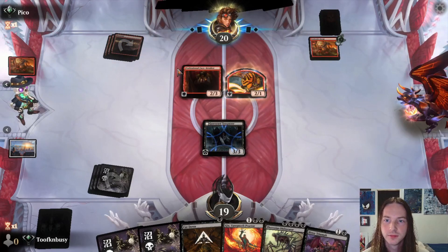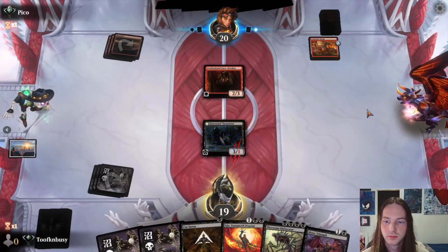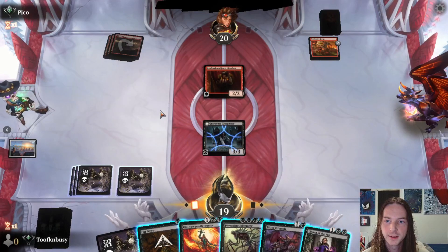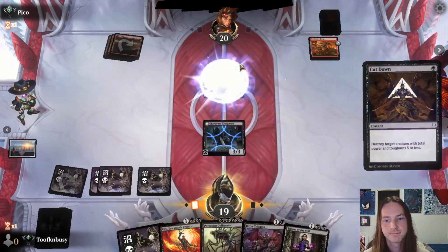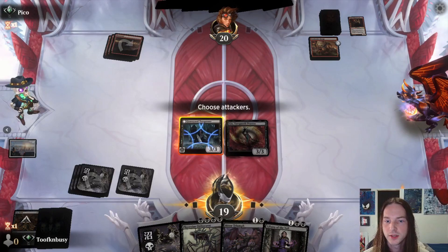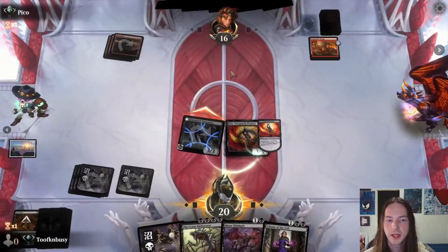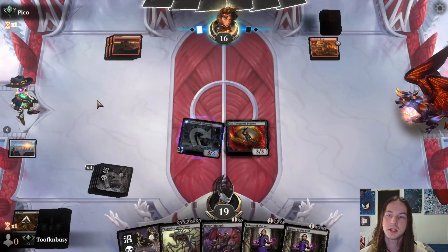Professional Facebreaker from the opponent. Four mana — I could easily throw down an Obliterator, but instead let's Cut Down his thing. Gix Yawgmoth here, attack for three. Professional Facebreaker — goodbye, draw a card. Two Lilianas in hand — yucky stuff.